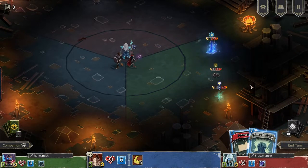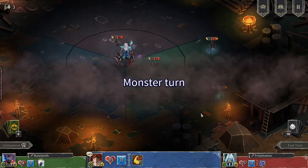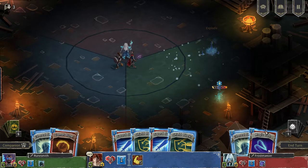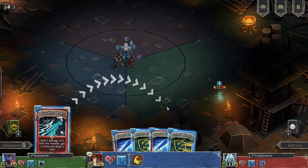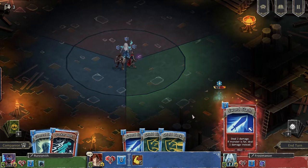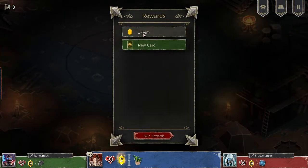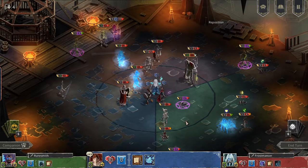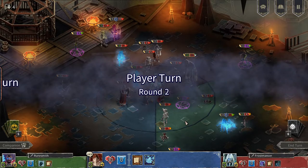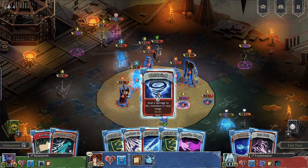Now let's talk about tunes and sound effects. Hellcard nails it with the sounds that pull you right into the world. The music sets the perfect mood for dungeon exploring with eerie melodies that keep you on the edge of your seat. And the sound effects? They're spot on — making every card you play, monster encounter, and exploration step feel real and exciting. So while the game's visual style is super creative and adds a lot of charm, the choice in colors and designs may be a bit confusing at times. But the sound design is a total win, adding that extra layer of immersion that makes your dungeon adventures feel just right.